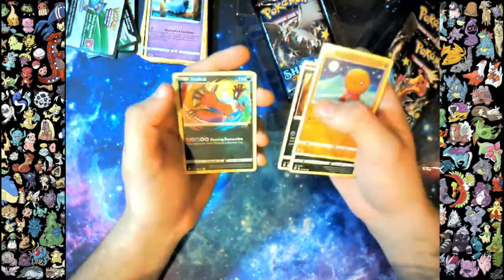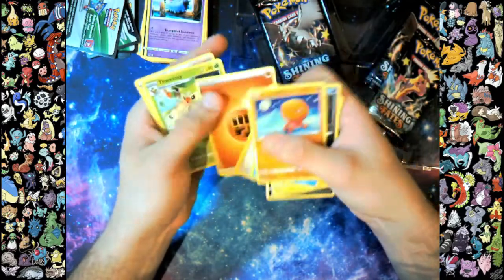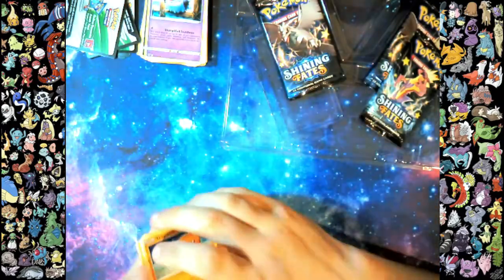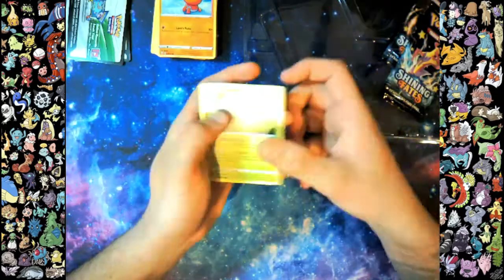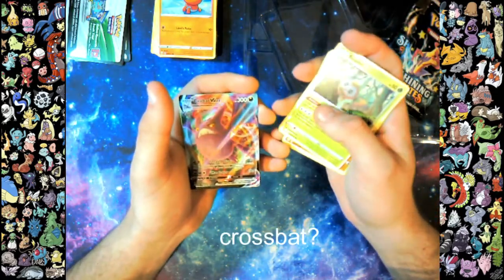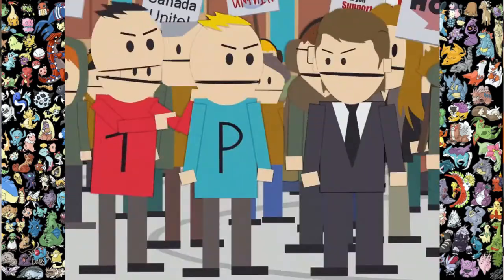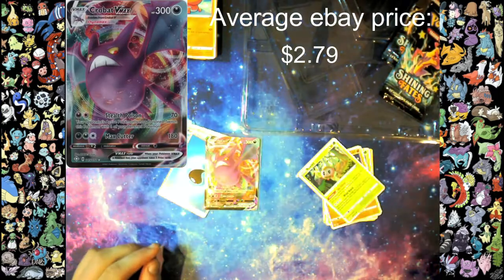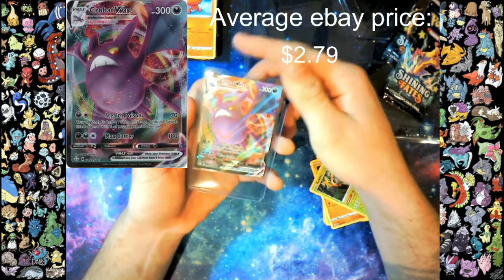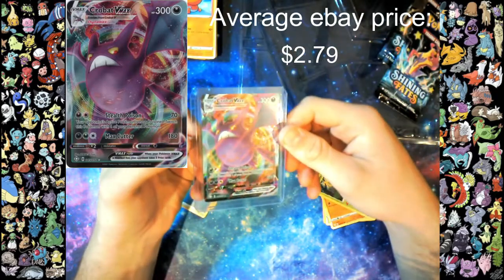Next pack. How many was that? 1, 2, 3, 4, 5, 6, 7, 8, 9, 10, 11 — that was 11. You lied to me. Next pack. Gossifeur. Ooh, Crobat VMAX! All right, let's get you in a card sleeve, buddy. He's not your buddy, friend. And a top loader. Crobat VMAX.